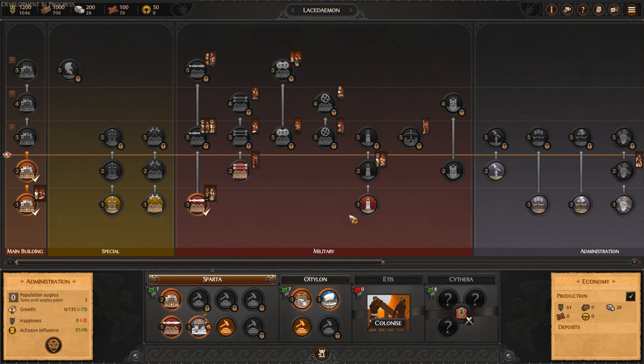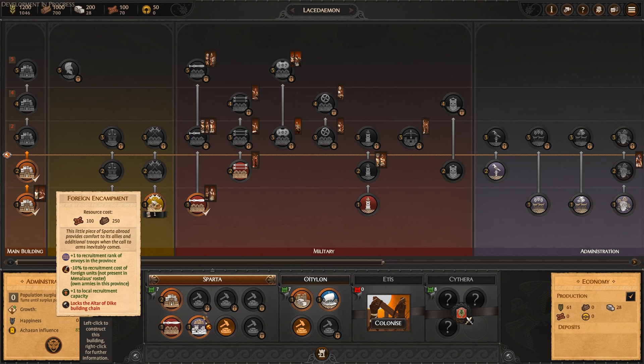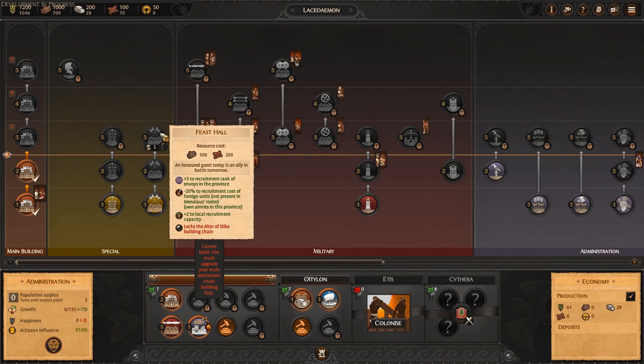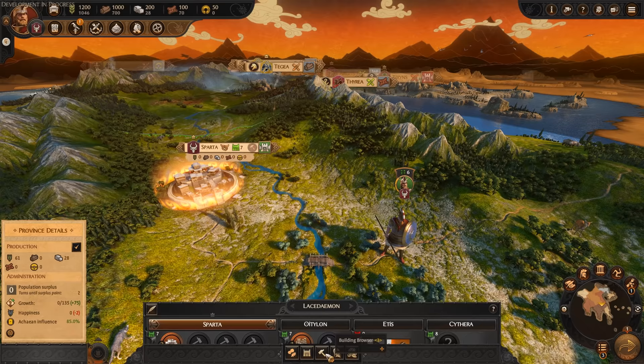We'll come back and start building some stuff in a bit. The building browser is very similar to the Warhammer system — we've got them in separate sections and zones. Landmarks have been replaced by special buildings. I'm not sure if these are unique to Sparta — I haven't been able to play as any of the other factions. I'm only allowed to show you Menelaus in this video and Paris in a few days' time, so we'll find out when we check out Paris to see how the Greek versus the Trojan building tree differs.